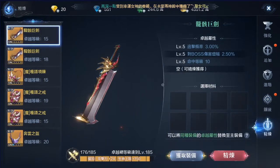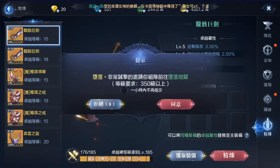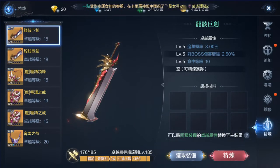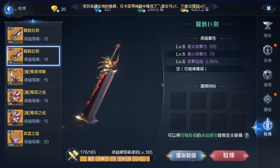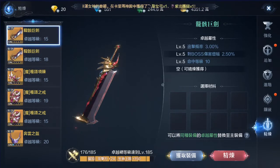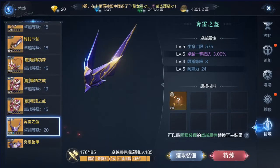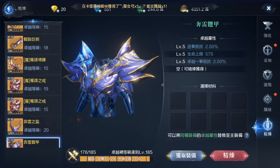Jinglian is where you transfer weapon attributes from one weapon to any selected weapon. They can only transfer to the same type: weapons to weapons, necklace to necklace, ring to ring, helm to helm, and armor to armor.